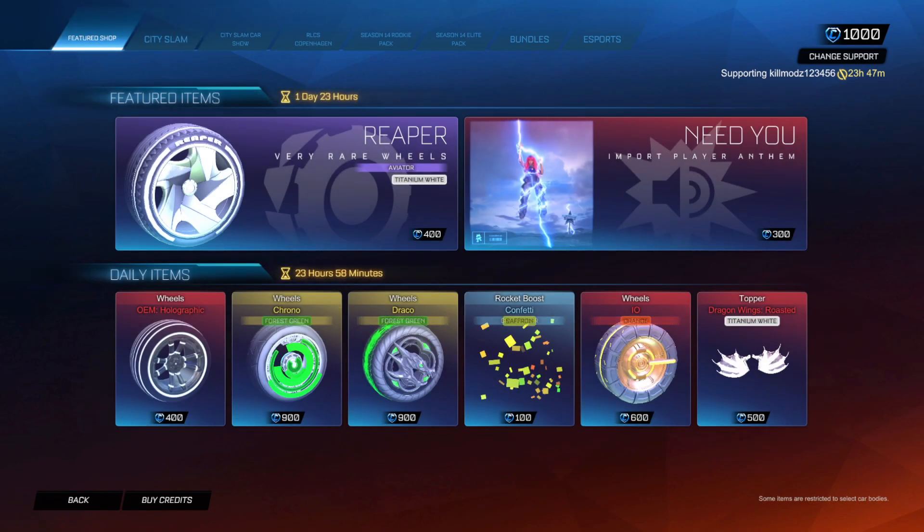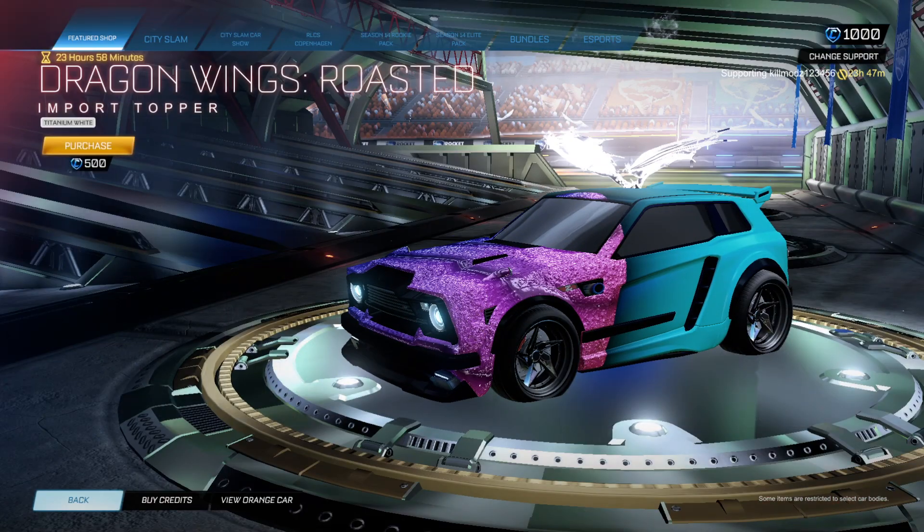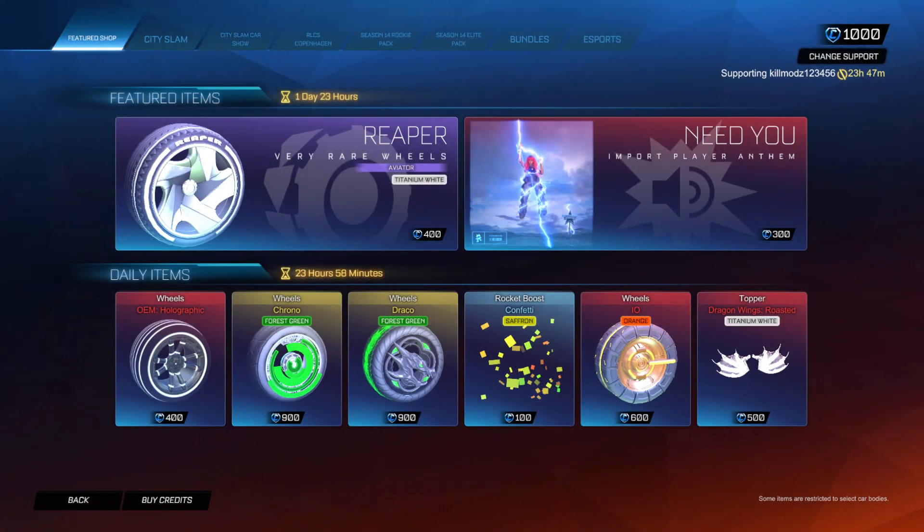We've got a White Reaper wheel in the shop, and Titanium White Dragonwing. I didn't actually realise the shop reset this early.